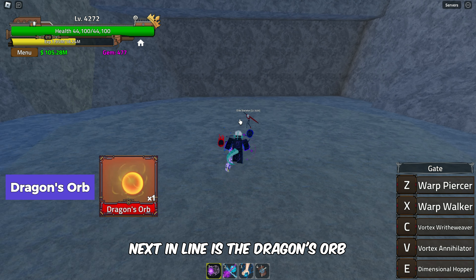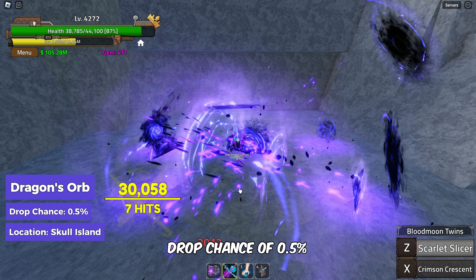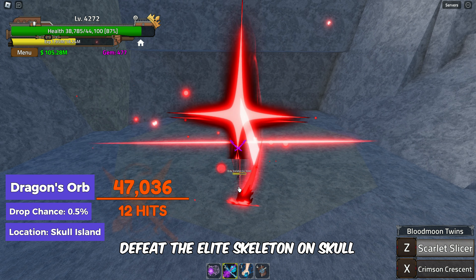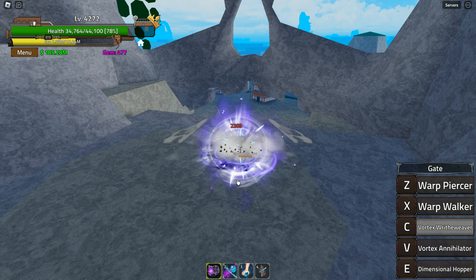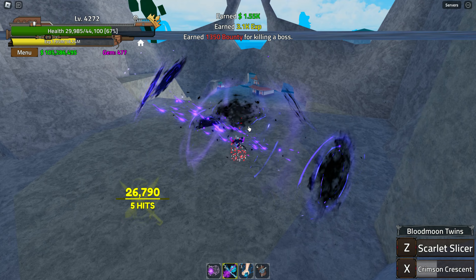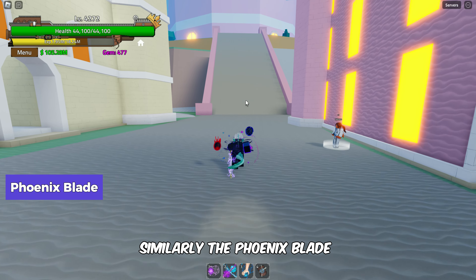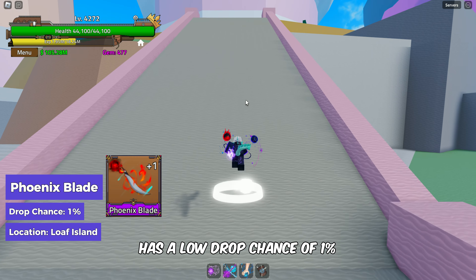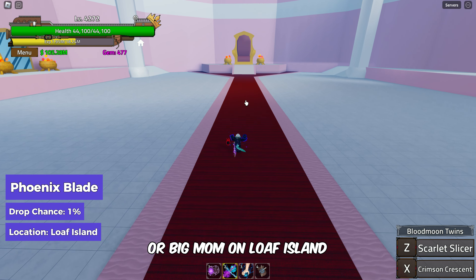Next in line is the Dragon's Orb, with an extremely low drop chance of 0.5%. Defeat the Elite Skeleton on Skull Island to obtain this powerful orb. Similarly, the Phoenix Blade has a low drop chance of 1% — you can get this blade by beating Miss Mother, also known as Big Mom, on Loaf Island.